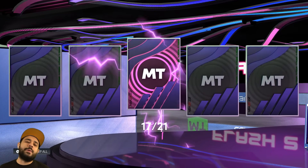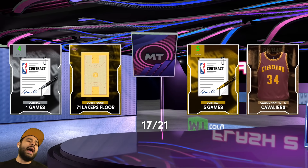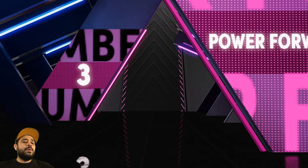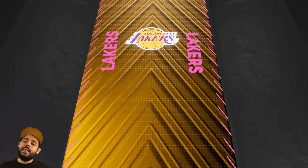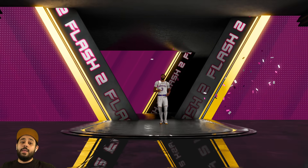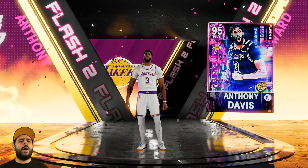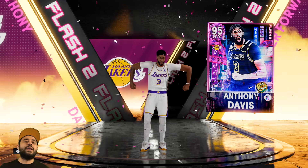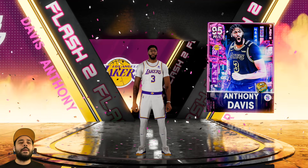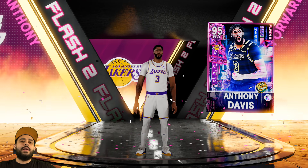We're doing a giveaway because we just pulled Anthony Davis. Leave a like, subscribe, and comment down below. Here we go - one, two, and three. West Coast power forward, number three from the Los Angeles Lakers. We really pulled it in the first box! Give me holographic - and bam, there he is. No holo, but it doesn't matter because we got pink diamond Anthony Davis!